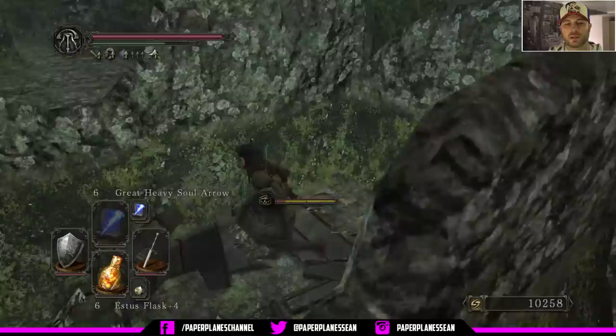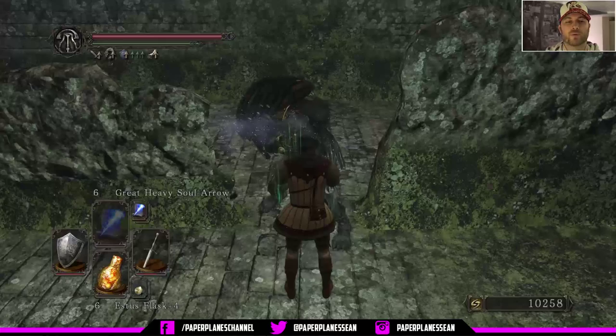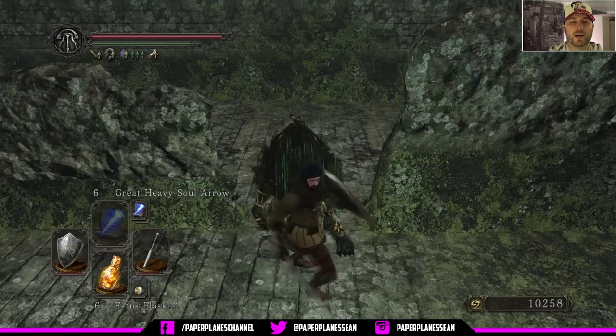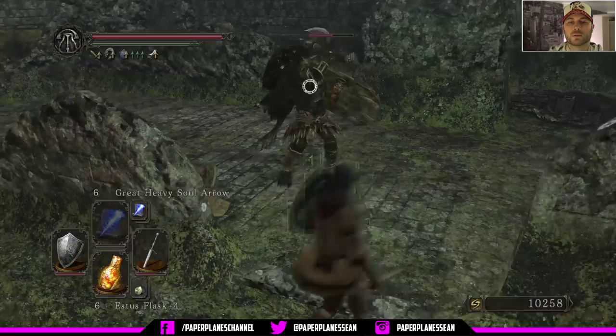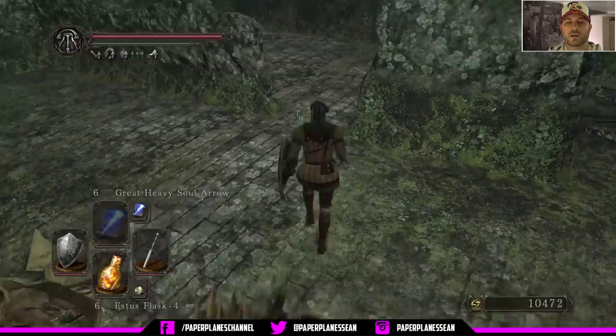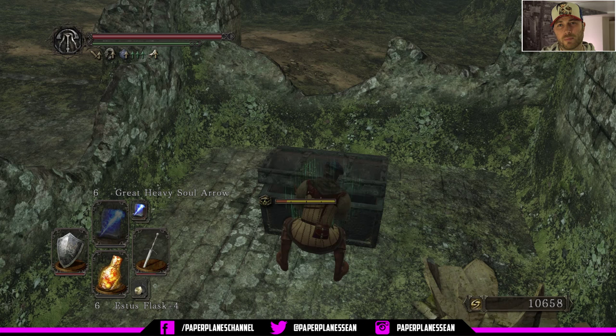We're going to use this fragrant branch — this is the one that we've been saving it for. And there's lots of gear here and we're going to get another fragrant branch, so this is really a great find here. When we come in here, we're going to turn around the left corner — there's going to be two more pots. And then we're going to open this chest and get the nice lion mage armor set. The lion mage set. And we get that fragrant branch of yore.